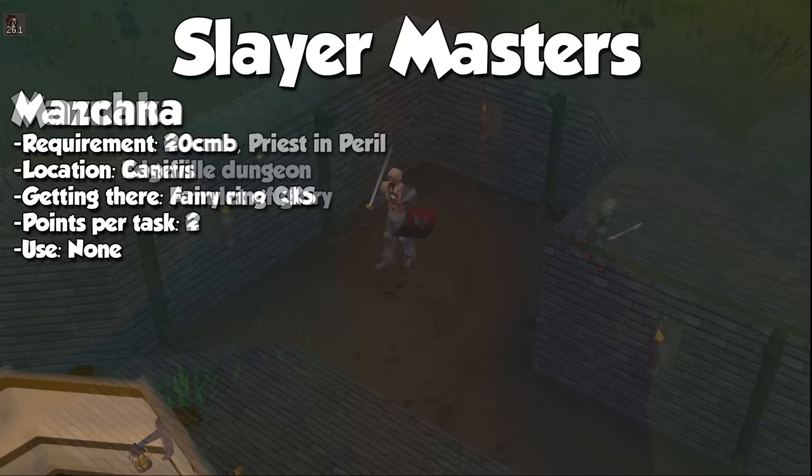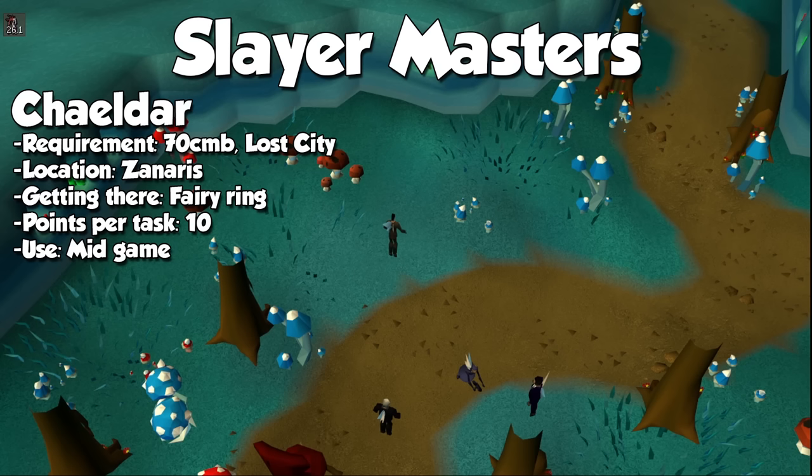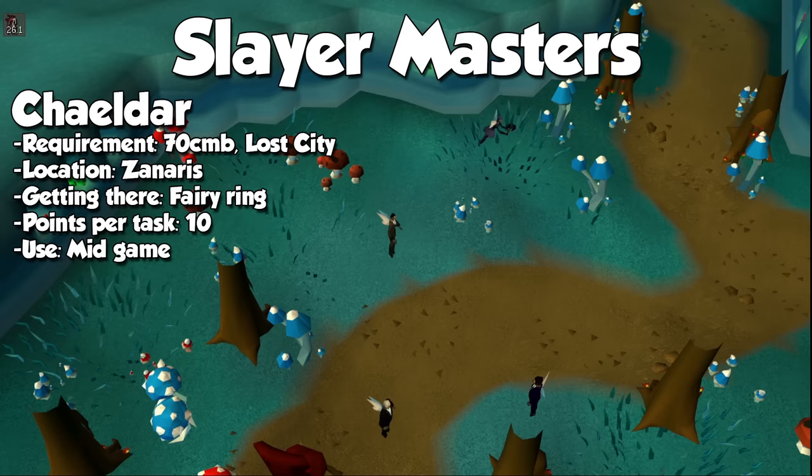Vannaka is located in the Edgeville dungeon, and this is where you will most likely start Slayer seriously. His task list is incredibly diverse and you'll be killing from low to high level monsters for 4 points per task. At level 70 combat, and after completing the quest Lost City to access Zanaris, you will be able to talk to the fairy named Chaeldar for a task. You won't be with her for too long as levels start flying by in the mid-game.